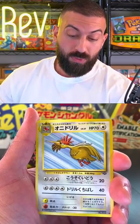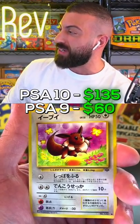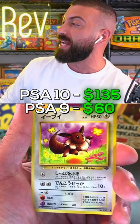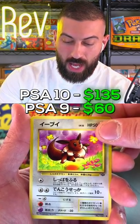Even though this was printed before the English, obviously we got a Firo. Oh, nice hit — we have an Eevee! Beautiful card. If this card were to grade a PSA 10, value-wise it's about $135. A PSA 9 is going for about $60. This is the classic Eevee artwork. And we're gonna get to our rare and it is — oh baby.